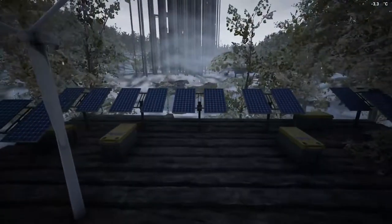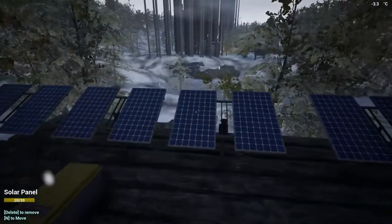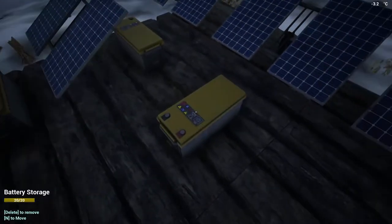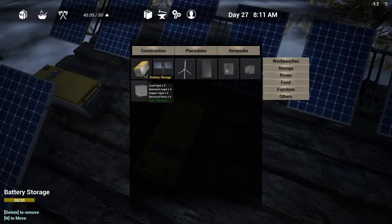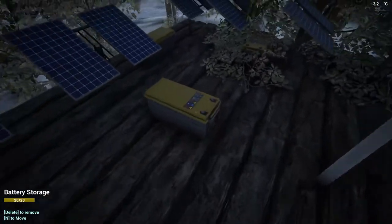When starting out you should use the wind turbines over the solar panels. The main reason is that wind turbines give you a steady 20 power, whereas solar panels will change depending on conditions. Each battery holds 1,000 power, which isn't that much — you're going to use that up pretty quickly. Batteries are also very expensive, and if you're using wind turbines there's no reason for them, since wind turbines will always generate 20 power no matter what.